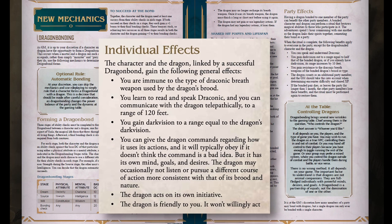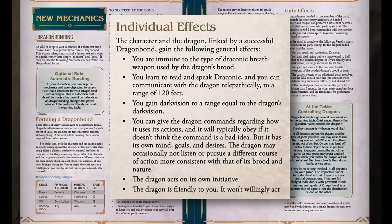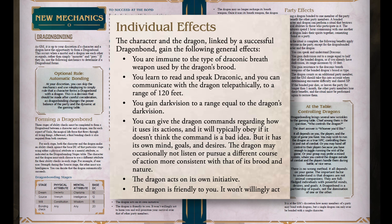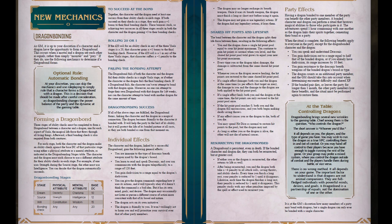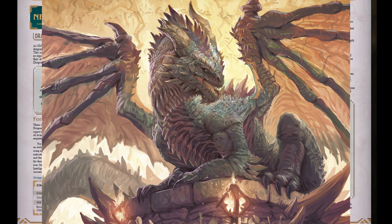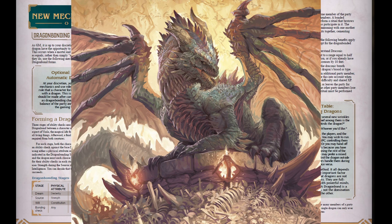If you succeed in bonding with a dragon, you gain a pretty incredible combination of effects. You become immune to whatever breath weapon your dragon counterpart uses. You can not only read and speak Draconic, but can communicate telepathically with your dragon up to 120 feet away. You get your dragon's darkvision, and you can give your dragon reasonable commands that it will follow, unless it feels like doing otherwise. The dragon will give its life to save yours, because if you die, it immediately dies as well. The dragon also loses its breath weapon recharge and has to rest before using it again, and loses all of its legendary actions if it had any.